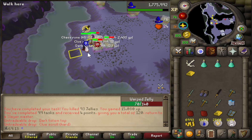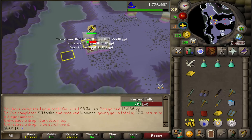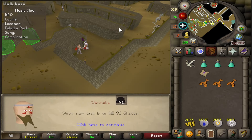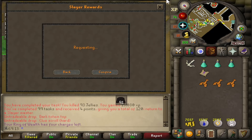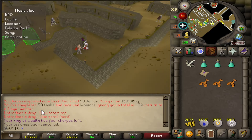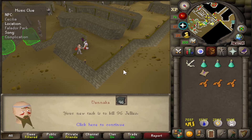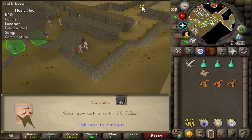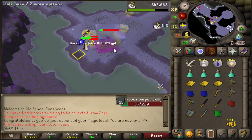Just finished the task - got a hard clue right at the end, that's not bad. Going to have to cancel this one unfortunately - shades are absolutely terrible. This is my hundredth task as well, I just realized that. 79 magic, one level to go.